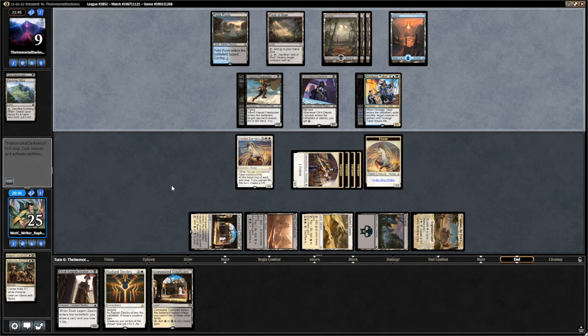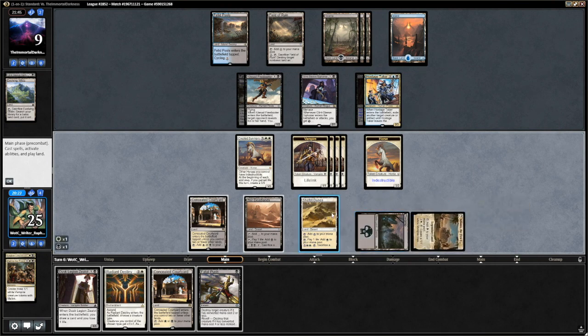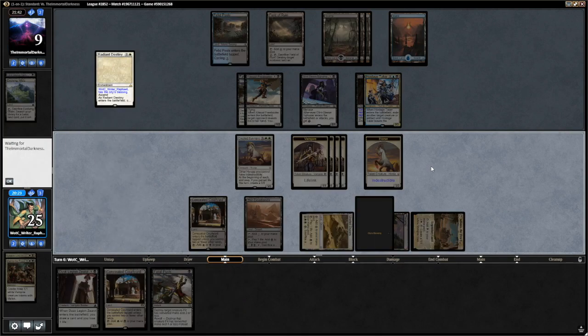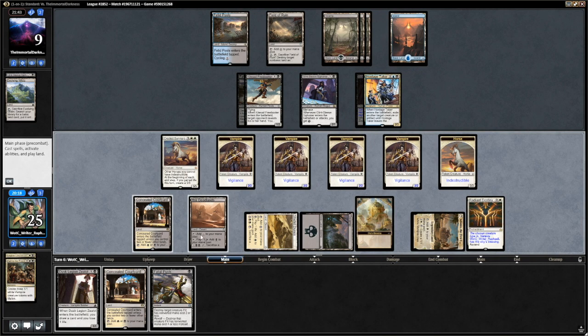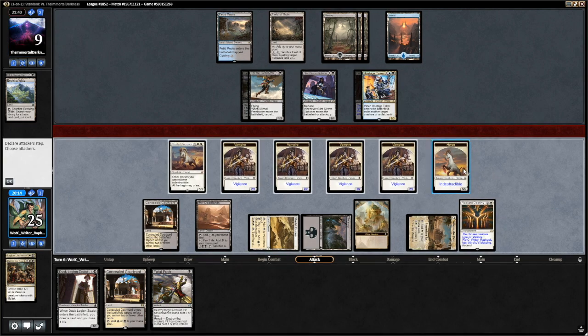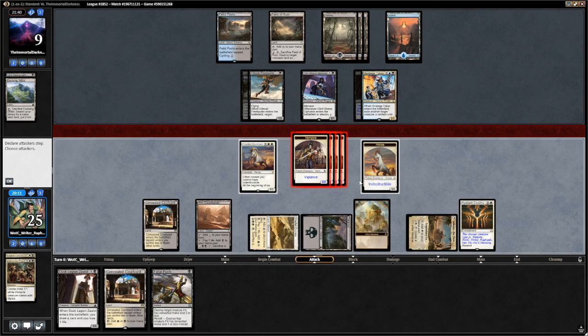There's not much he can do at this point. He has two cards in hand. I drew Fatal Push so I can basically kill all his blockers. He might counter my Radiant Destiny, but it doesn't matter. So vampires — I might not even kill anything here, just attack with everything.